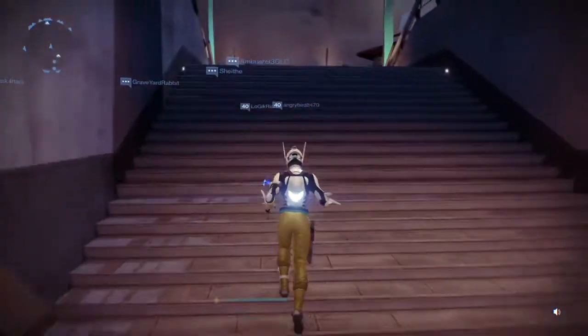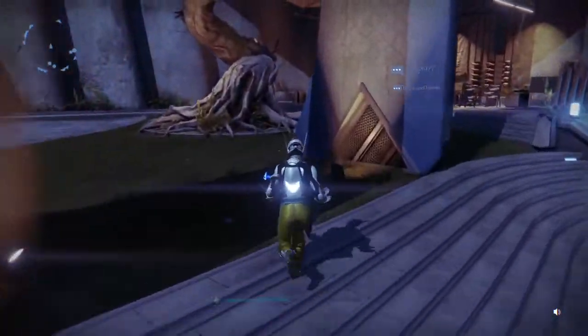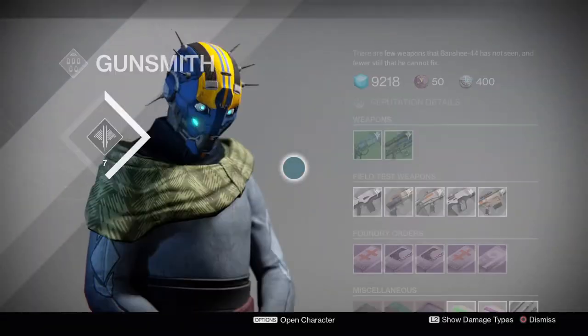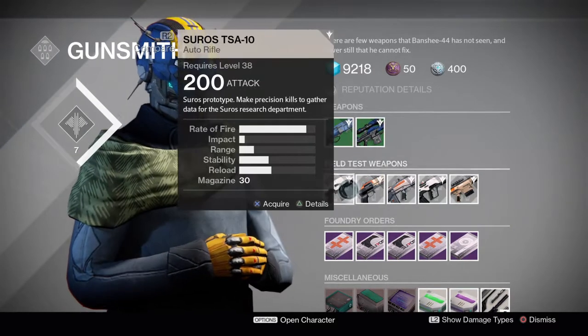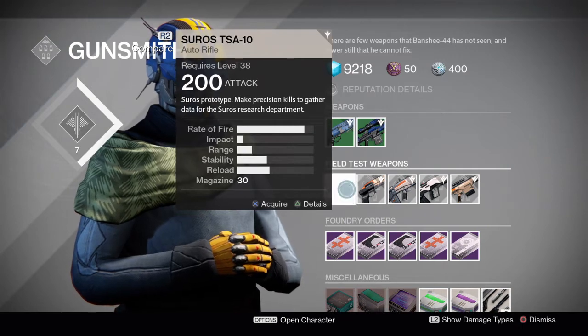There's no need to not know where he is — Banshee, as he's known, is right over here to the right. The bounty field test weapons he has today include the Seros TSA-10, which makes precision kills. We'll grab that one.